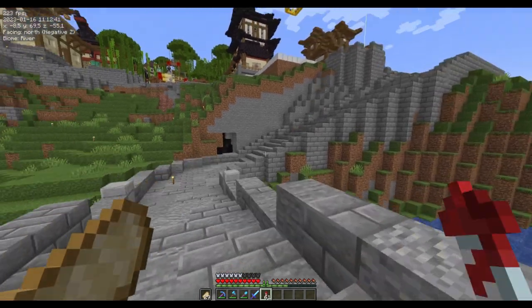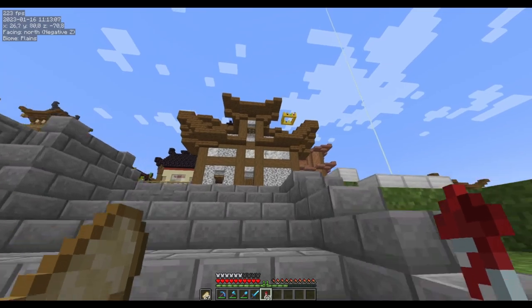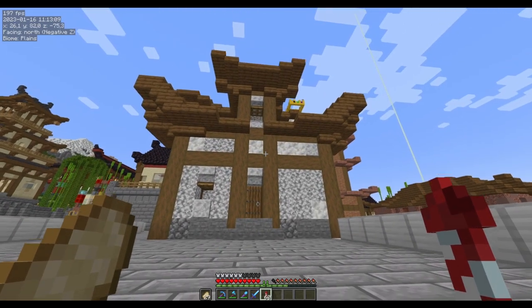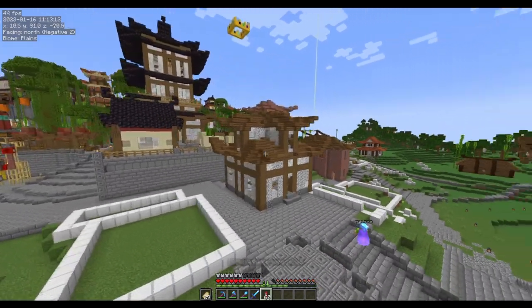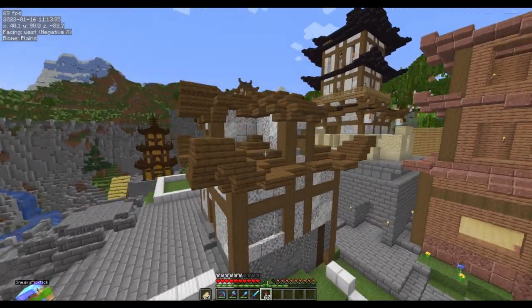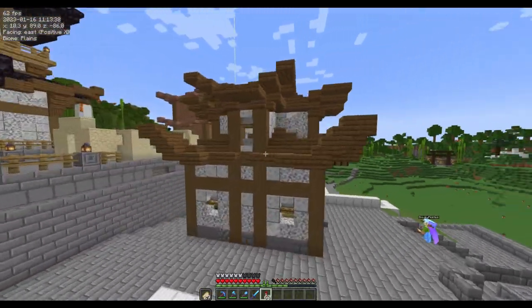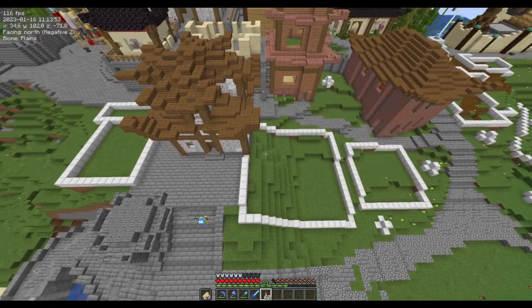Over there you can see that after I finished those trees, I went and completed the second task. So we have a house over here. Let me pop into the free cam mode just to show you around. This one certainly is unique. I love the shape and how it's different.